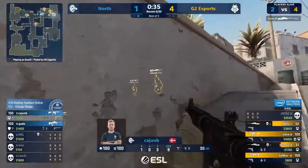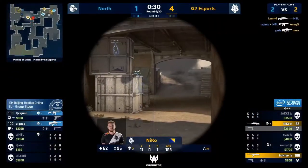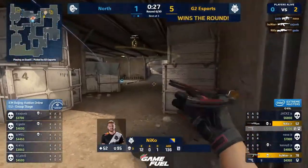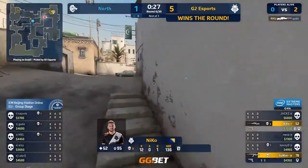Now heading over to the site they plan to hit. Kenny onto MSL, but Cajun's aggressive. He's taken down the AWP. Bomb's now loose. Gade finding the frag — this is getting awkward. Gade goes down to Niko and he's taken another round almost entirely on his own.